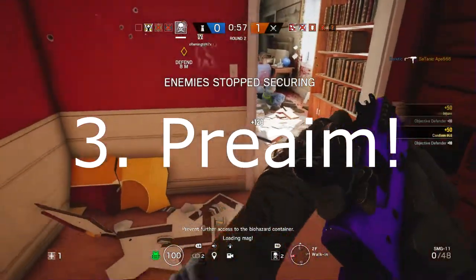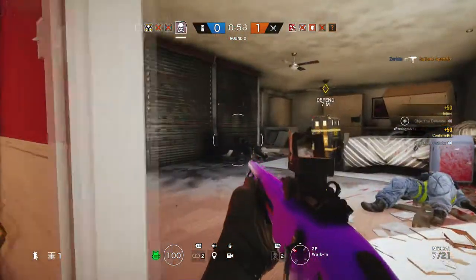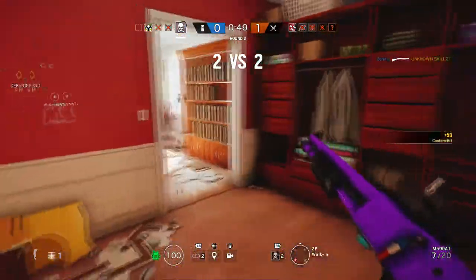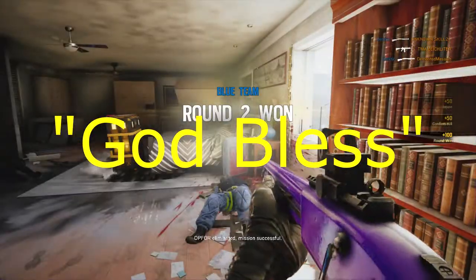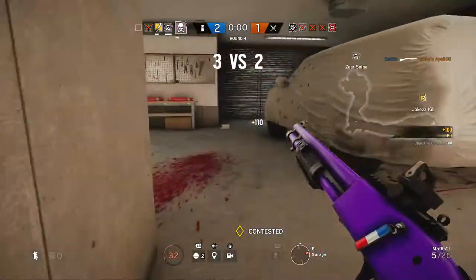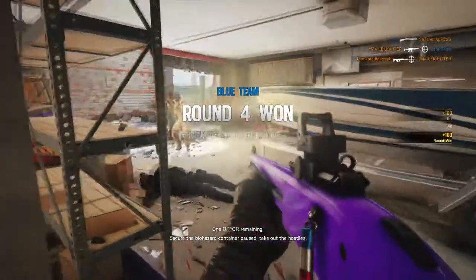Step number three: pre-aim around corners. I cannot stress this enough — how many times I've died and how many times my teammates have died from not pre-aiming around corners. That corner right there got me a three-piece for the win. You have to make sure you pre-aim corners because whoever has first sight a lot of times can win the game.